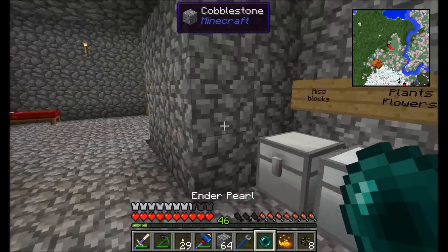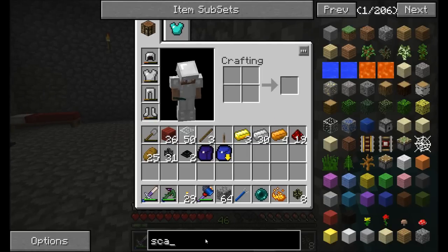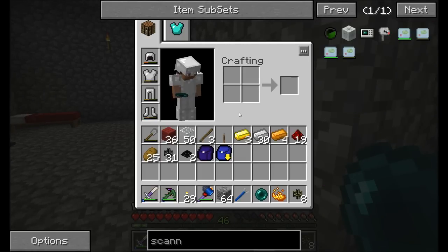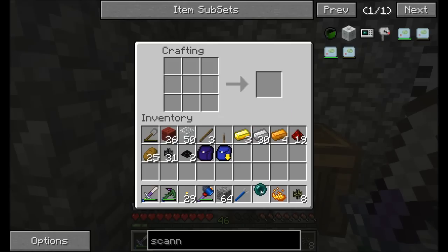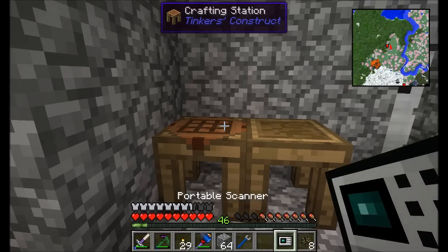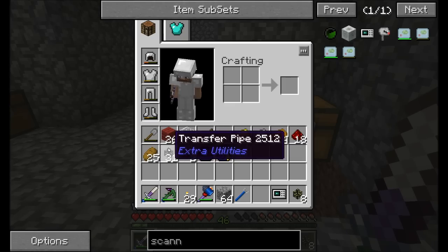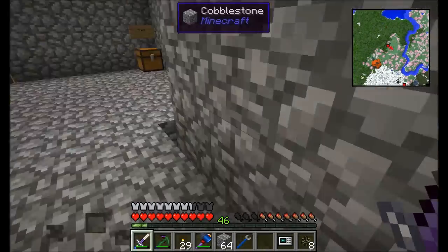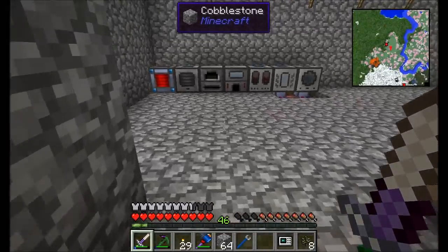I've got an ender pearl over here. The portable scanner recipe needed redstone dust and some iron — combine those to get an Eye of Ender, and the portable scanner is ready to go. The portable scanner helps when working with transfer pipes because it shows where items are traversing, since these pipes don't render items traveling through them.